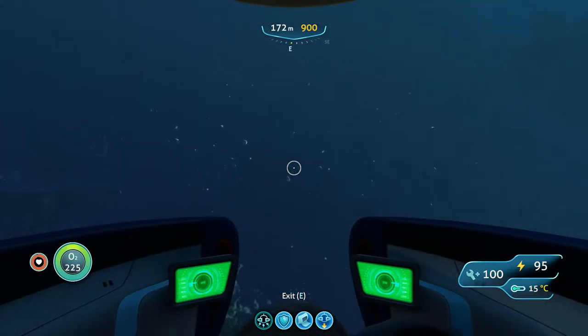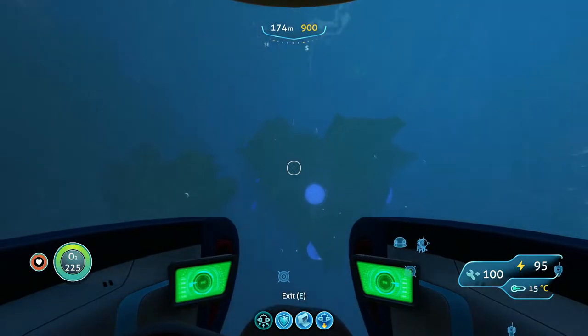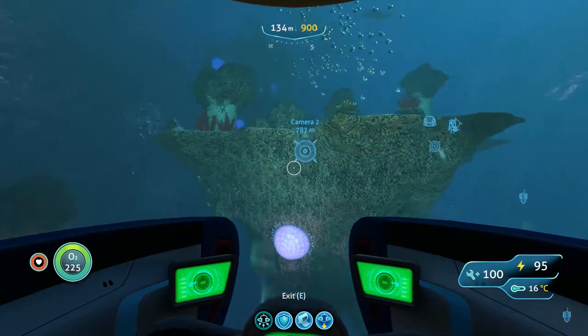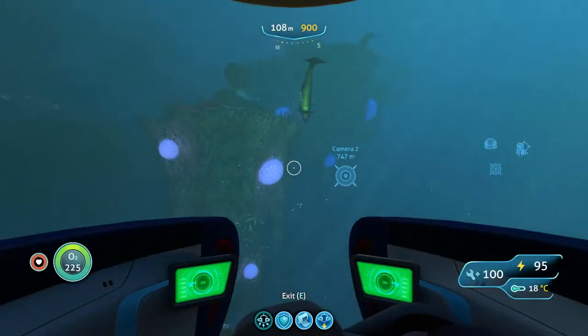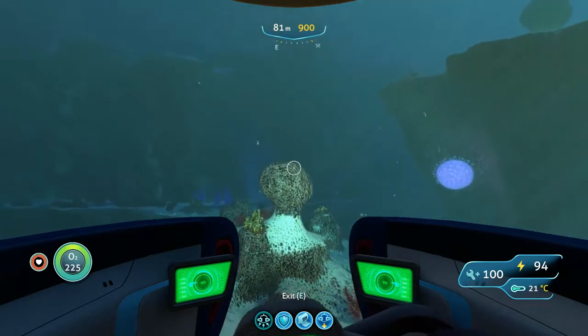And that's it guys, there's your floating islands and what they look like and where to find them. They're not deep, they're actually quite shallow. If you want to go a bit lower down, you're going to need a compression compensator, and you're also going to have to be pretty brave with all these bone sharks around.